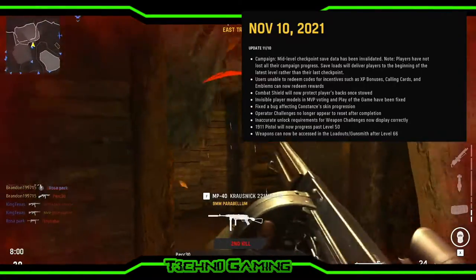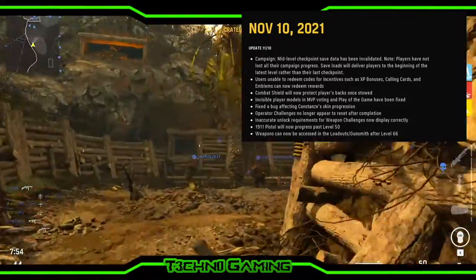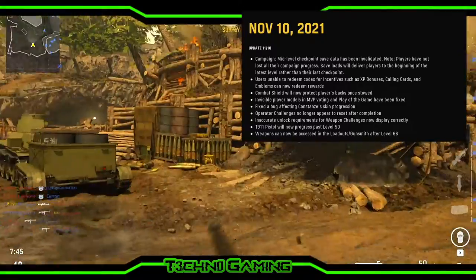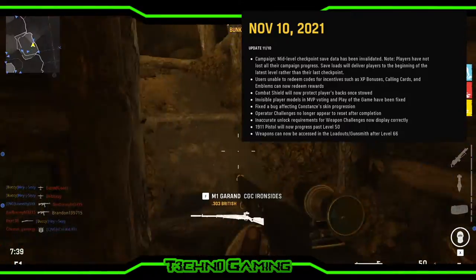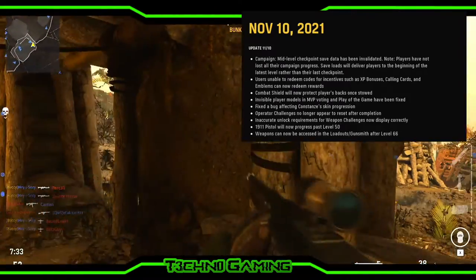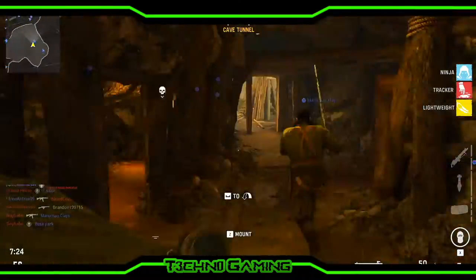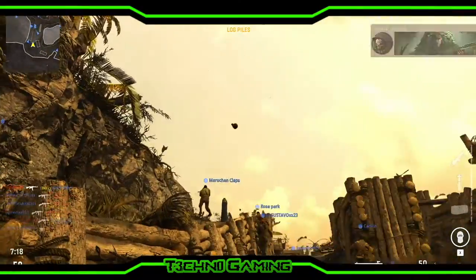Invisible player models in MVP voting and Play of the Game have now been fixed. They fixed the bug affecting Constance's skin progression — I don't know who Constance is, maybe it's an operator. Operator challenges no longer appear to reset after completion. Inaccurate unlock requirements for weapon challenges now display correctly. The 1911 pistol will now progress past level 50 — apparently it wouldn't before. Weapons can now be accessed in the loadouts and gunsmith after level 66. That's all for campaign and I'm assuming multiplayer as well.